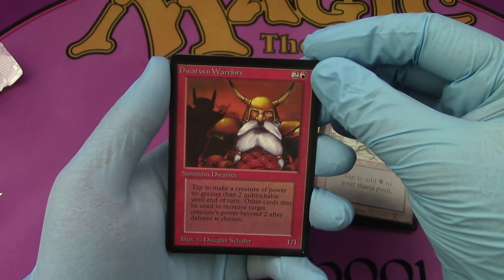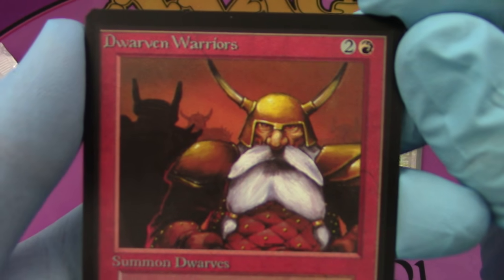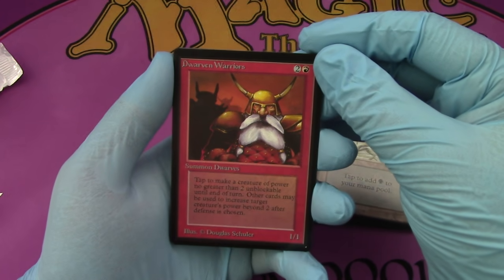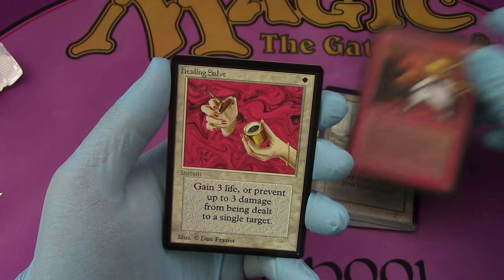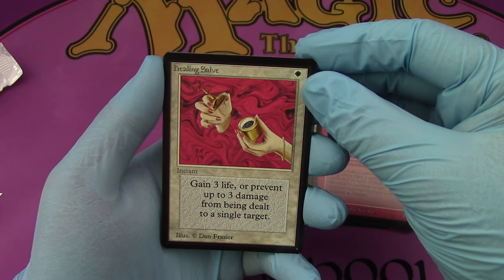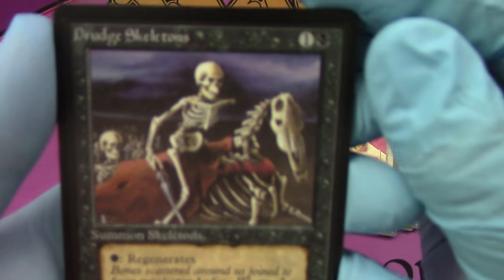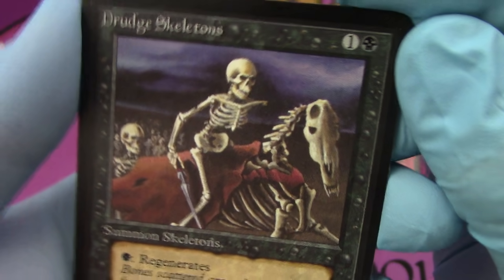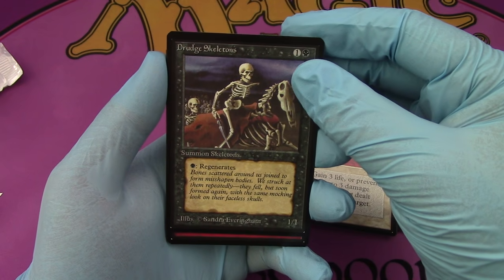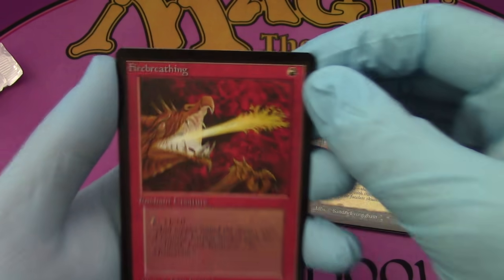Dwarven Warriors — they're gonna let them through. Wow, this is a very red pack. It is indeed. So if you're gonna draft you should probably pick red. Who's ready to Beta draft? Me. I just can't afford the entry fee. Healing Staff — yes, healing staff, one of everybody's all-time non-favorite cards. Drudge Skeletons — oh, they look so good in Beta. They do sir. I love the artwork. Fantastic card.